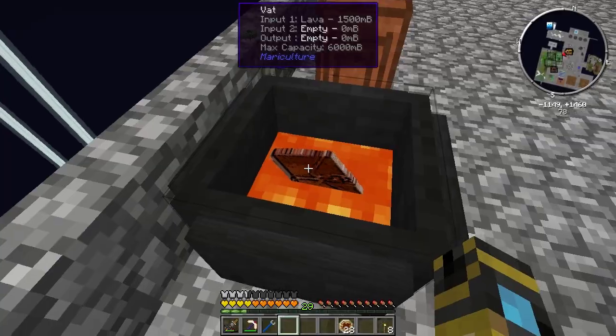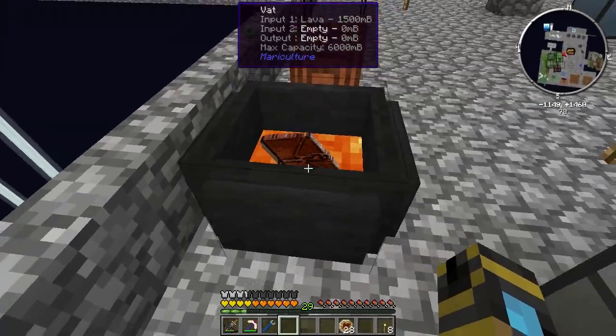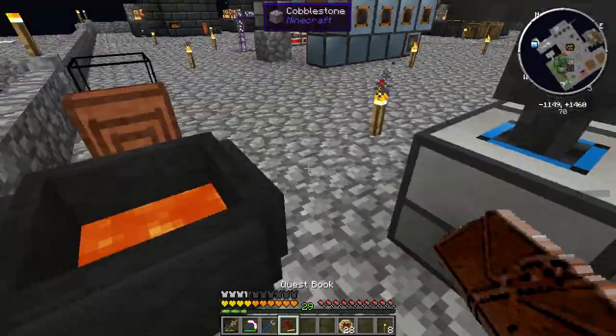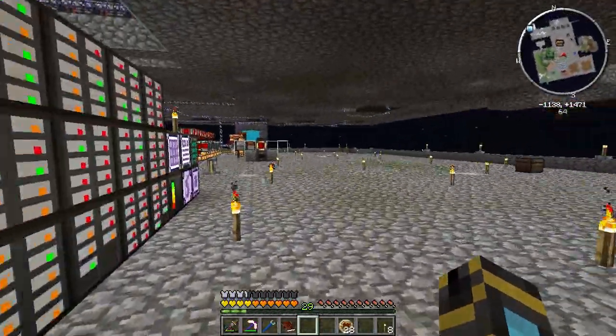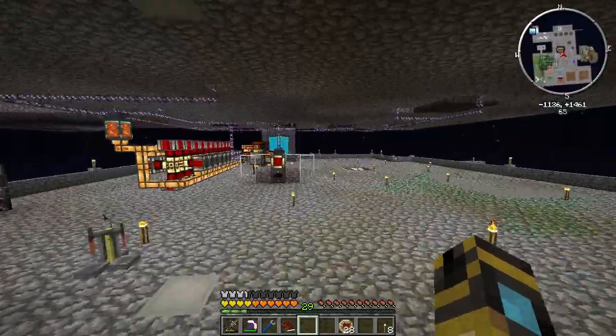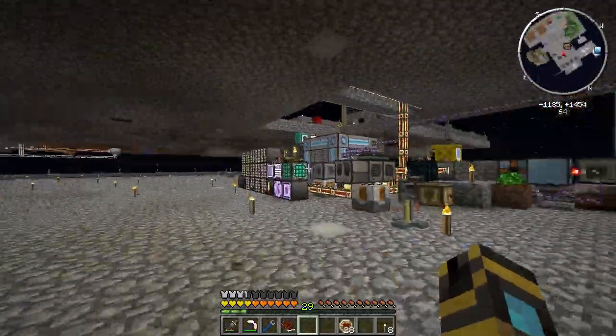Alright, I'm making the crucible furnace. I don't want to cook my... I put my quest book in there. Yeah, don't do that. I've got a crucible furnace — I don't know how to use it, but I've got it.